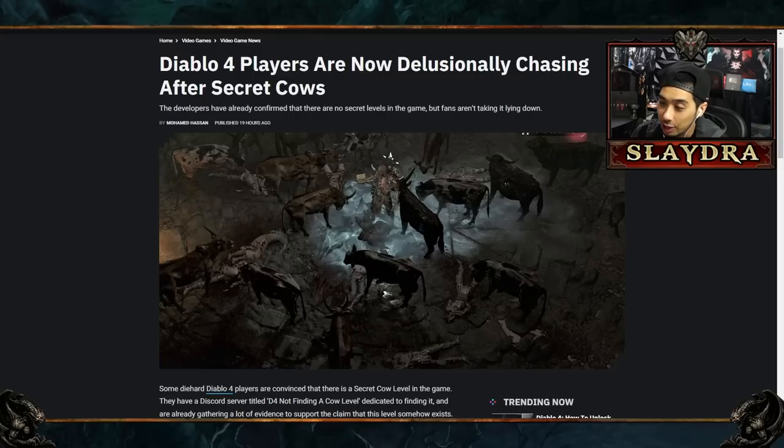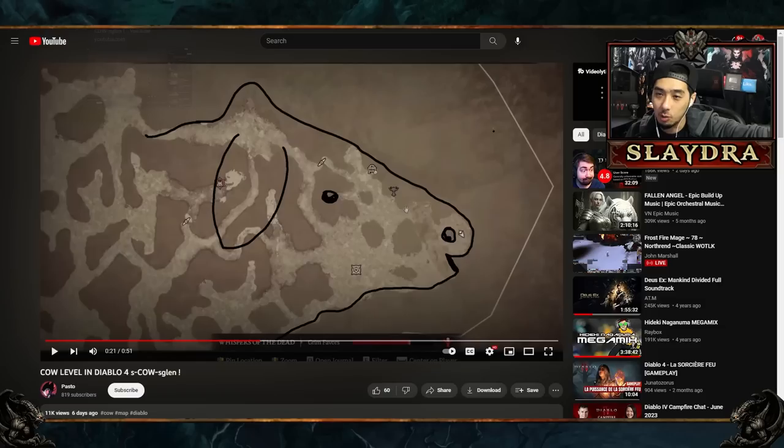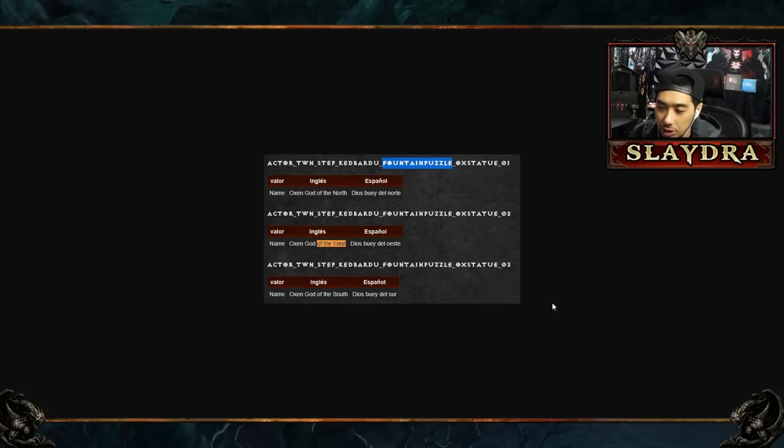A lot of players have been talking about this — there is no cow level, right? There are posts and even IGN articles saying people are hunting for a secret cow level that doesn't exist. But we actually have some confirmation that something does exist. This is not just a crazy conspiracy theory where people are drawing things on a map.